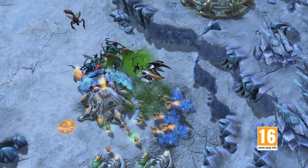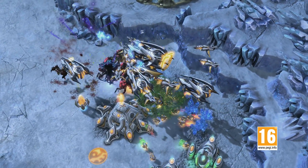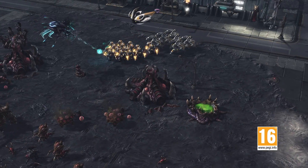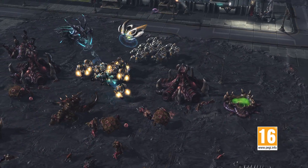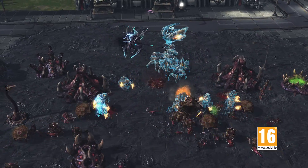If you find yourself outnumbered, Phoenix also has a recall ability that will teleport his forces, or his allies' forces, to his position on the map. Finally, the Cybros Arbiter has a cloaking field that will hide your units from the enemy, provided you take out their detectors first.